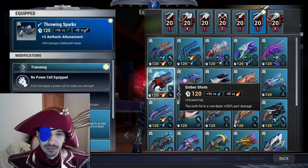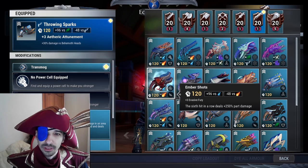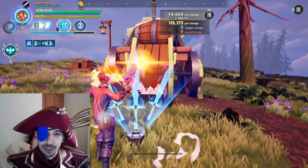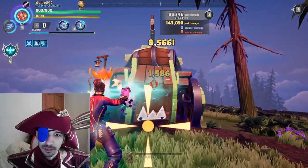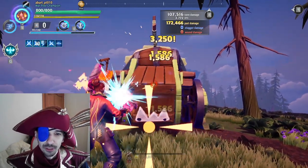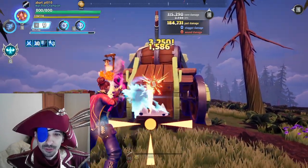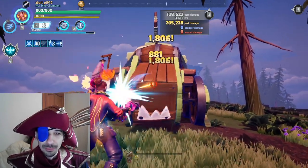Next, Embermain. Embermain repeaters give 250% bonus part damage on the 6th shot. Just like on the Embermain sword, this percent damage is very huge, even if repeaters don't deal that high damage per shot — or do they? Combining this with marksman and precision slide, you can deal massive damage. Well, massive part damage. And you can also use Sharpened for the memes.